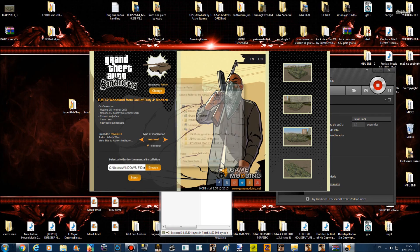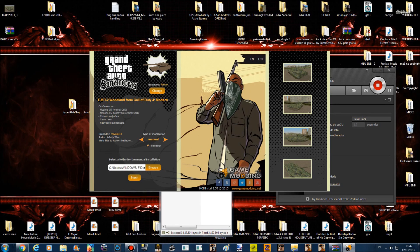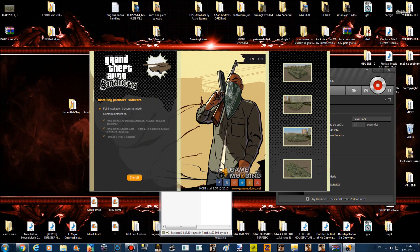Se quiser pode até selecionar esse quadradinho pra te lembrar. Vem aqui em Browser, levanta tudo isso até lá em cima — Área de Trabalho, Desktop. Ok, Next, Install. E vem aqui em cima. Se quiser fechar aqui você pode fechar também, mas ele vai colocar umas tranqueirinhas aqui. Então fecha — Exit.